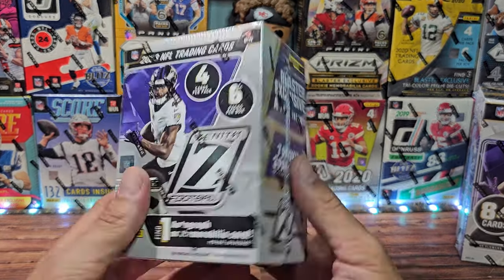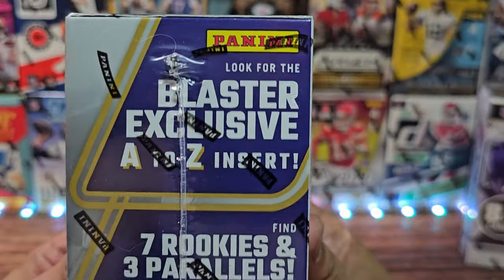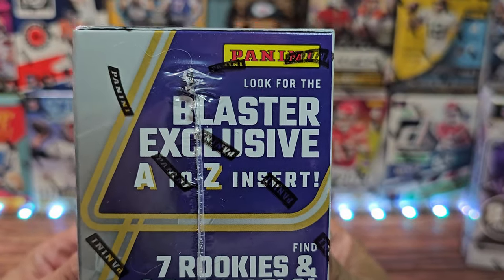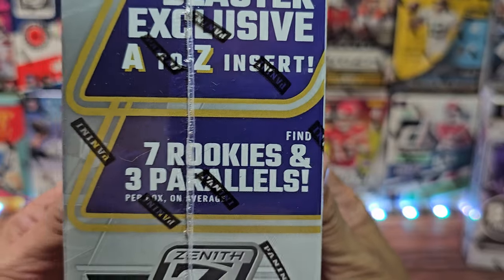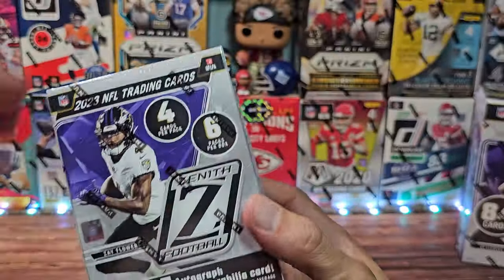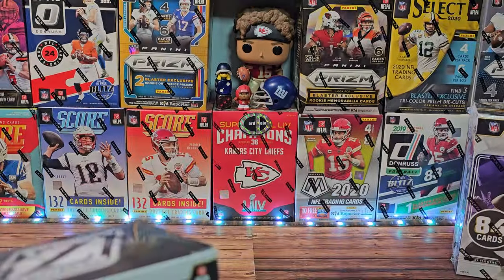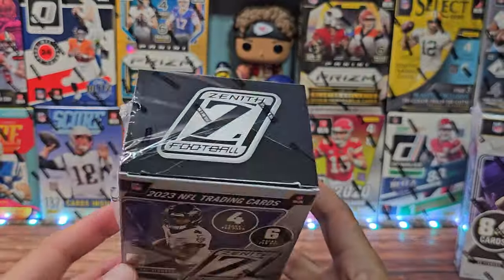We're gonna give it a try anyway. We have a blaster and we have a mega. Let's do the blaster first. We can look for blaster-exclusive A-to-Z inserts, seven rookies and three parallels per box on average. We can also find one auto or mem — my guess is the mem cards.